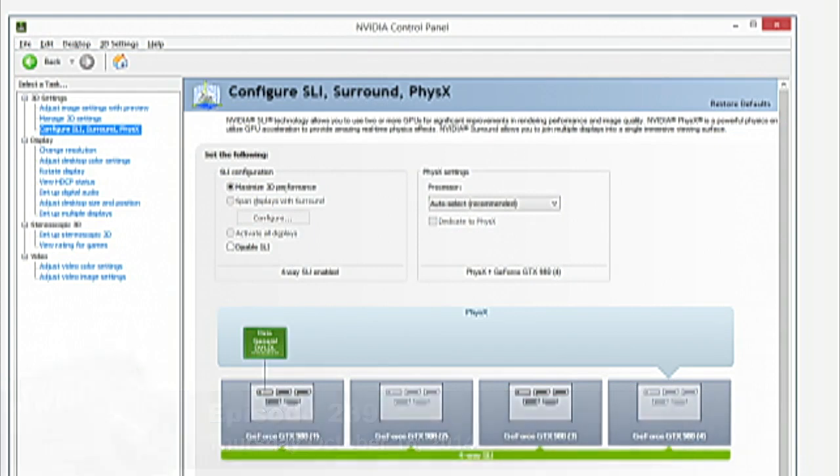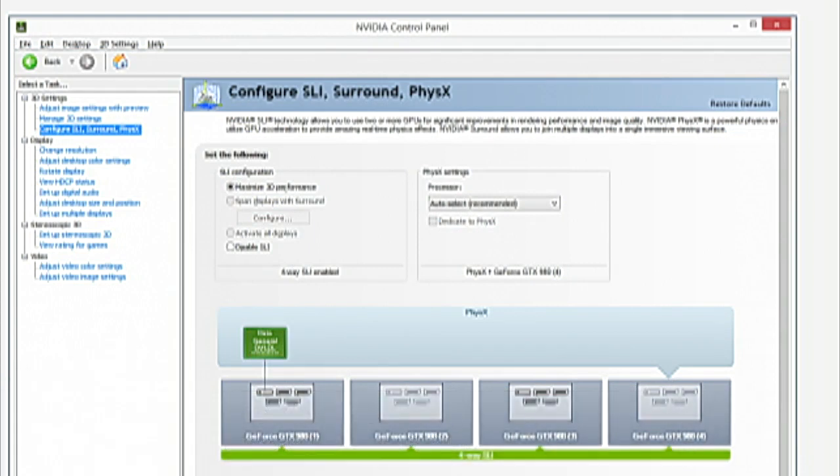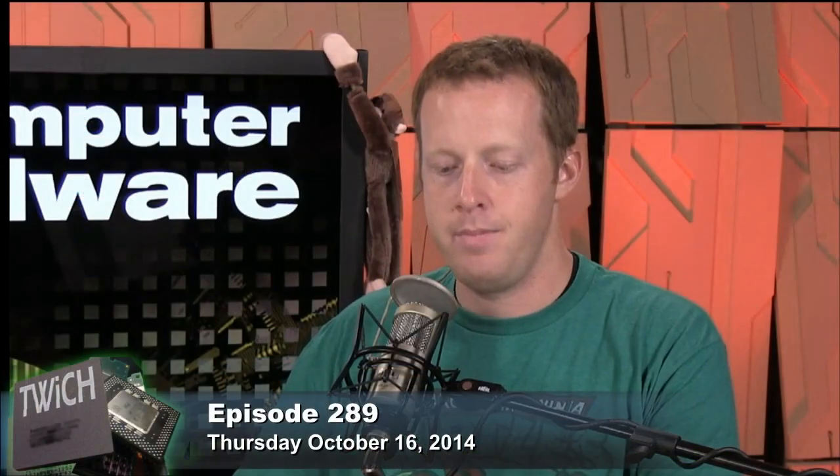The difference between enabling four-way SLI and two-way SLI is essentially no change in the software. You go into the control panel, select maximum 3D performance, and it simply uses all four GPUs in your system. It's really just that simple.